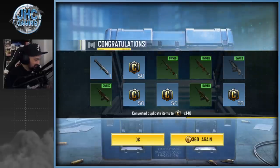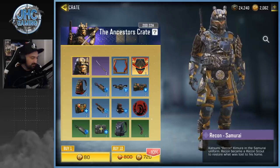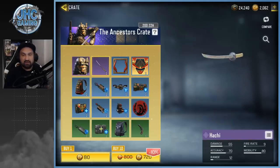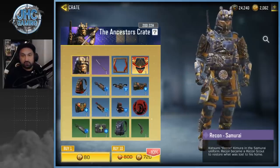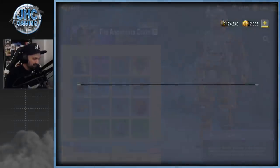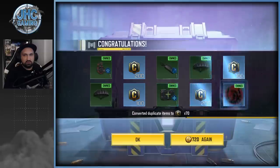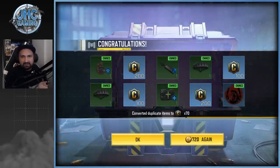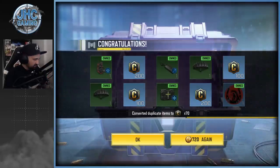Now the ancestors crate — 720 for 10 crates. Last time I got the Hatchi samurai sword and the backpack. Fingers crossed for the Recon Samurai skin, one of the most beautiful skins in the game right now. After opening 10: a lot of credits, everything else is already owned. I think I've opened about 20 or 30 total, so yeah it's gonna be credits at this point.